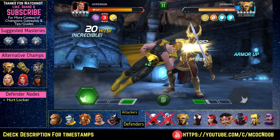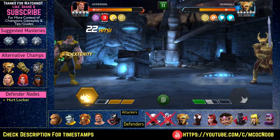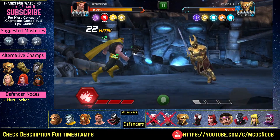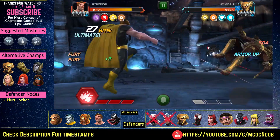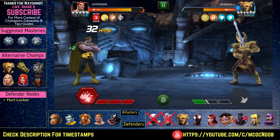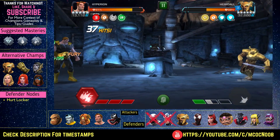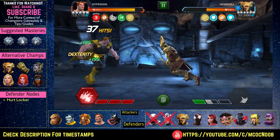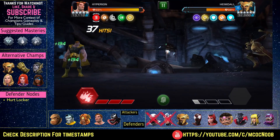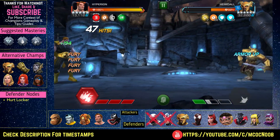Heimdall is a straightforward fight — just make sure you keep baiting his L1. Do not push him to L2 because his L2 is unblockable and he also gets a two-strike combo, so you cannot dex it either, meaning that's guaranteed damage. You'll notice I'm not able to use another special with Hyperion because while trying to use the L2, Heimdall used L1 and pushed him to a third bar of power. Since I already used the special three, I can't use specials anymore, which is why this fight took a bit longer.